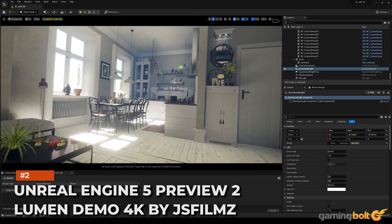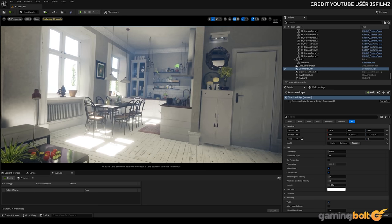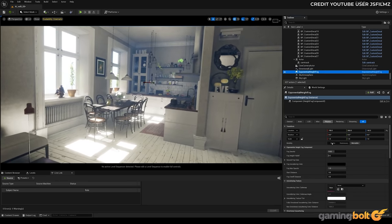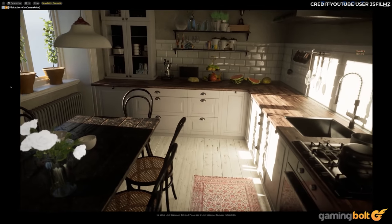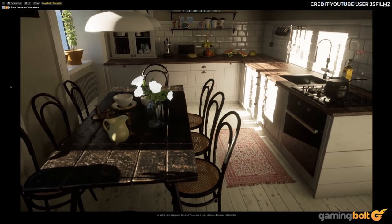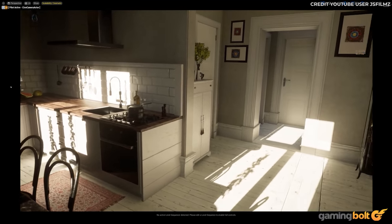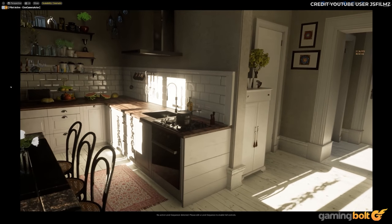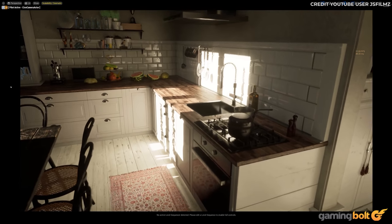Unreal Engine 5 Preview 2 Lumen Demo 4K by JS Films. JS Films gives us a fantastic illustration of UE5's dynamic global illumination system Lumen in this interior kitchen video. The natural light sources in this demo are rich in realism — from the calming light bathing the bay window's edges with soft window frame shadows, to the glassy highlights of the kitchen tiles. Even the reflections of the kitchen appliances and fixtures reflecting off the tiles are realistically represented. The knock-on effect is a stuttering frame rate which hovers around 45 frames per second, so at present this attention to detail in lighting isn't quite up to scratch for video games.